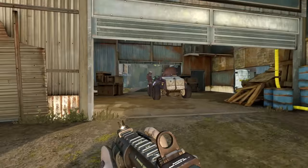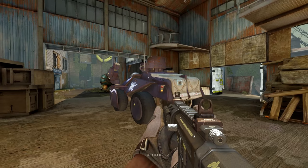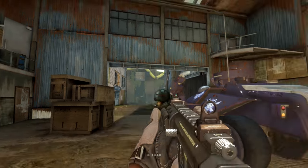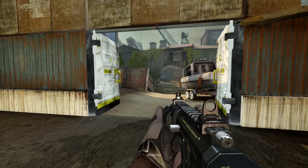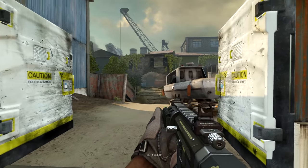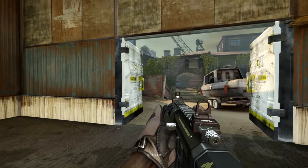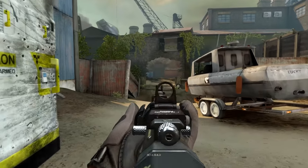Running up here, we then come across the first objective, which is the EV. Now this is an escort map and there are two very big things to take note of here: the MG nest up at the top and also this repairable door at the side. Now this is a heavily contested area. It is very heavily contested. If you don't get it shut pretty quickly, the defenders have a clear run on your engineers trying to repair the EV and can cause you all sorts of problems if you don't get it sorted.